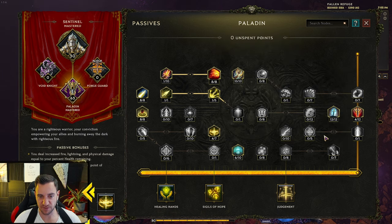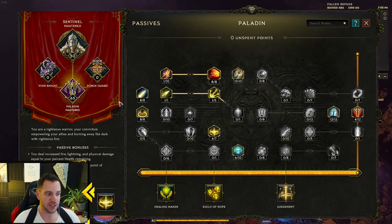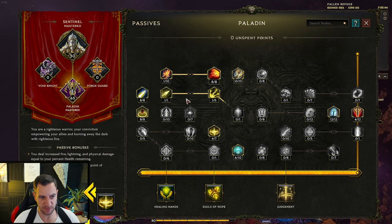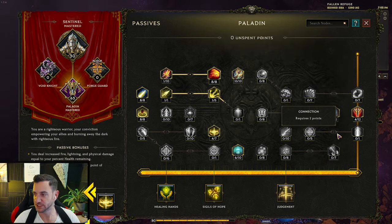You can also spec a little bit into the Forge Guard — Resistances, Armor, Strength, Melee Damage — you can play with this a little bit. As I said I will post the build in the video description below. It's very simple: you just go for fire damage and healing effectiveness and all these things. This one maxed out is pretty good as well — it has 12 points on these. Pretty simple. Now to the items.